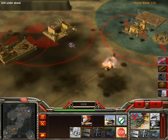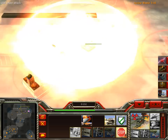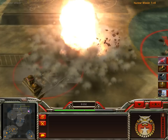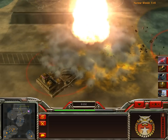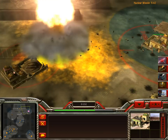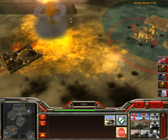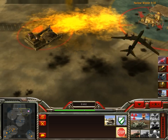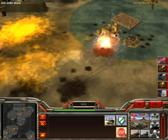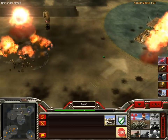I gotta get out of here because the nuke will kill me. I can't see anything — too many bombs. Gotta take out the easiest building. The computer should just resign — I don't know why it doesn't.